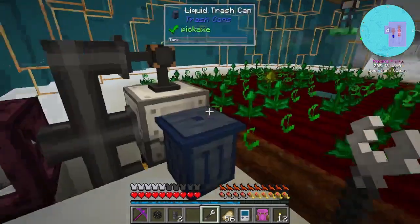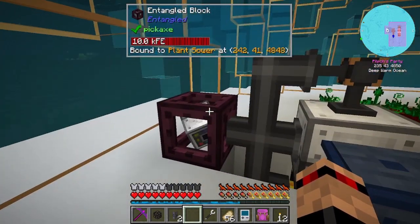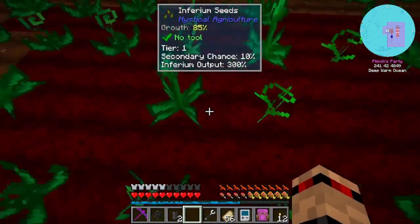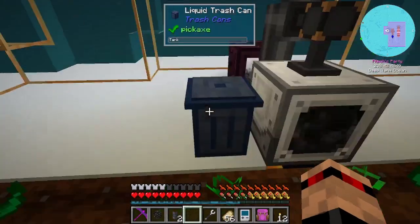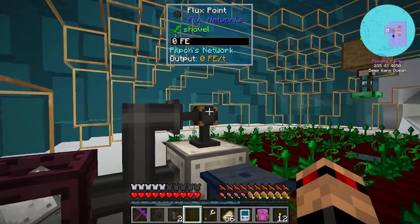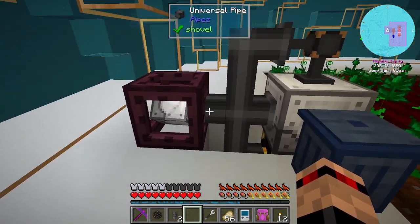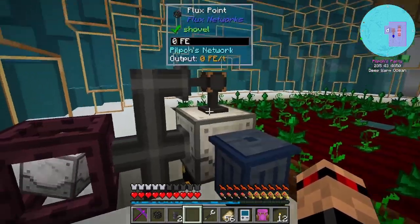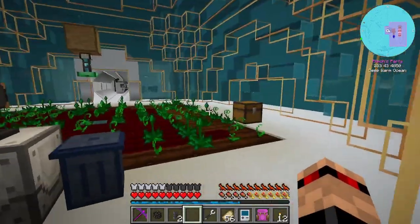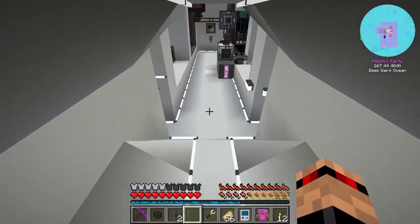This should be running out of power now - it is. So I can do that, get rid of this, connect those up. Looks like they're both being powered perfectly fine now. I did set some upgrades in here. This is now exporting power going down here and it is going into here because this is not set to export - it's a flux point.